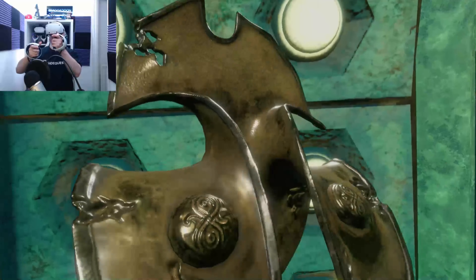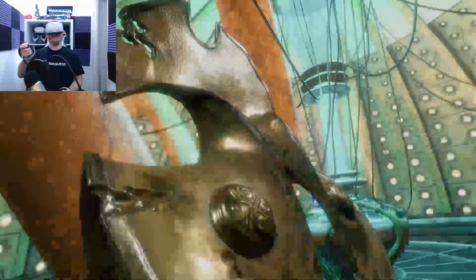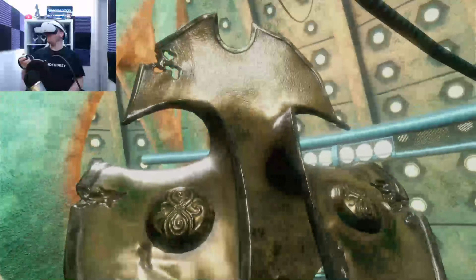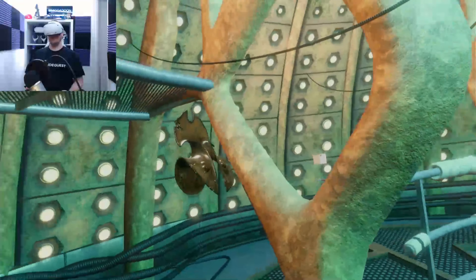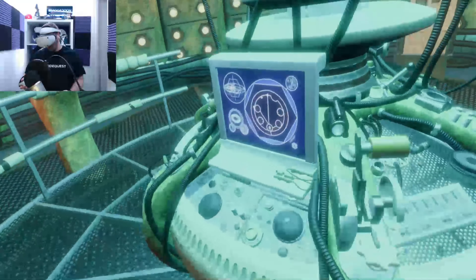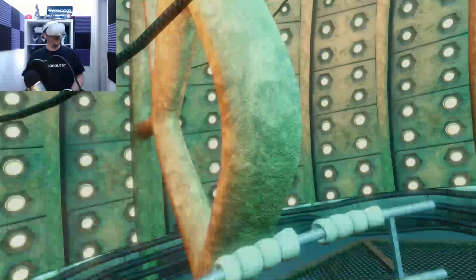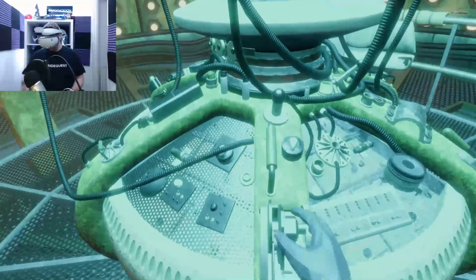This is the 10th Doctor's TARDIS. It's powered down right now and it really shouldn't be here. We need to get it powered up and sent wherever it needs to be. We need to solve the puzzle in order to power up the TARDIS. Special items are hidden throughout the Edge of Time — you need to find them and bring them back here. You need to go back and find eight very important items that will help get the TARDIS powered up.